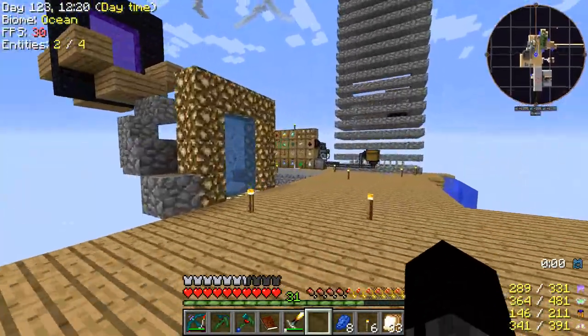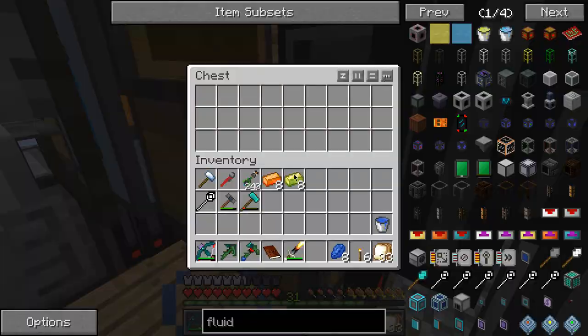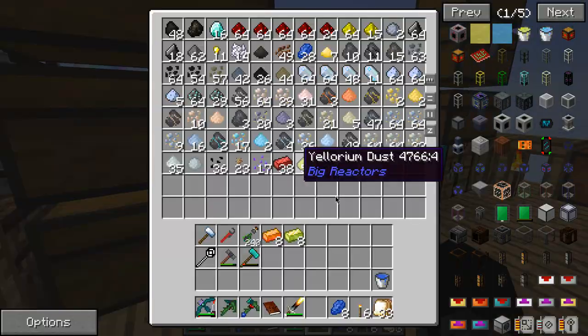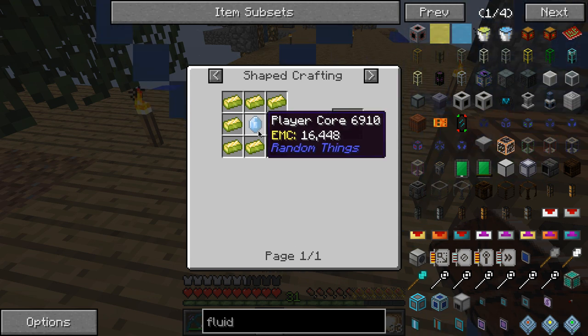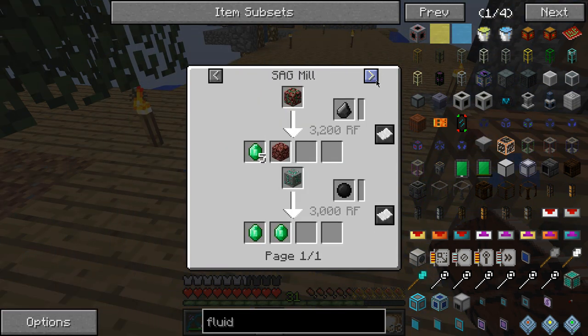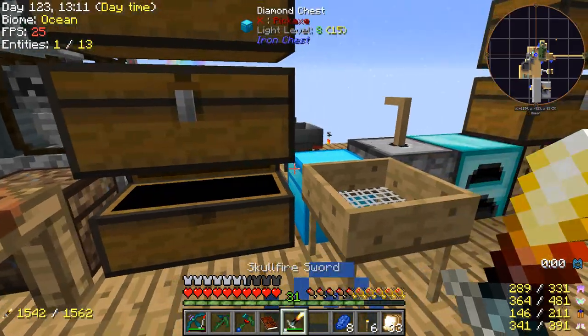We need emeralds. Do I have emeralds? I don't have emeralds. How do I get emeralds? I know I had some emeralds. Oh yeah — I need to do gravel there. I think I'll do gravel real quick. I need two emeralds. I don't have any. That is so sad.